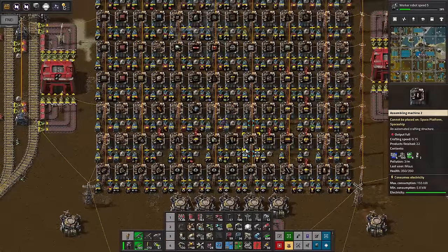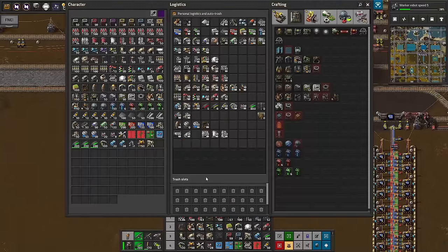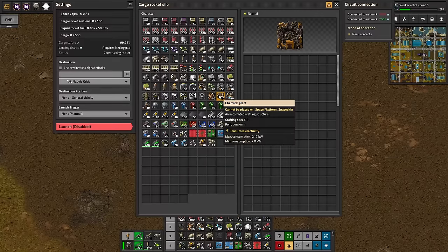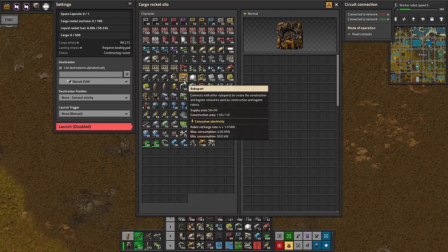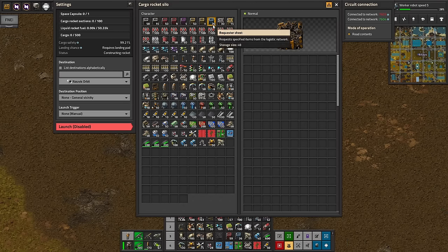Let's find a location to look at what we want to do today. We want to automate the cargo rocket — make sure we launch a rocket and send it to the right place. We need space capsules, which are being produced in the new hub, plus cargo rocket sections — not a problem with a requester chest at just 20 stacked items inbound. We also need 50,000 rocket liquid fuel, which means about 1,000 solid rocket fuel items that get converted.